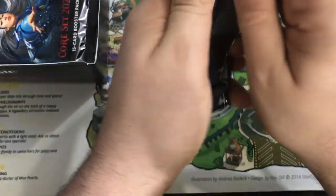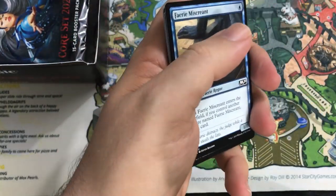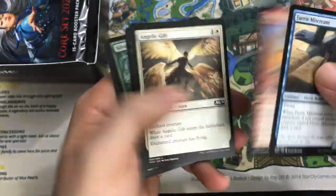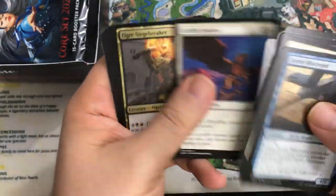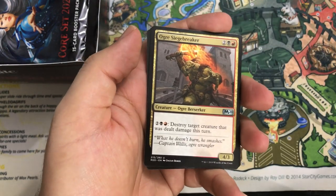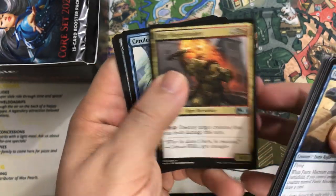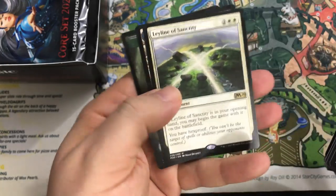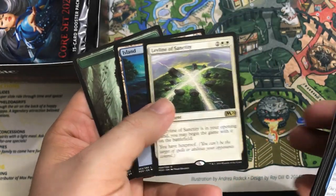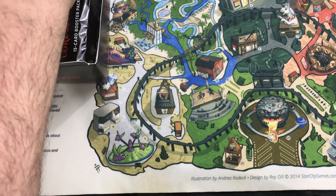On to the third pack. This set has had a big influence on the Standard environment. A lot of times the core set being the last set before rotation doesn't offer all that much, but this set is different. Ogre Siegebreaker, Cerulean Drake, Manifold Key — that's a cool card. Leyline of Sanctity — nice reprint there, so that's fantastic. I'll take that.